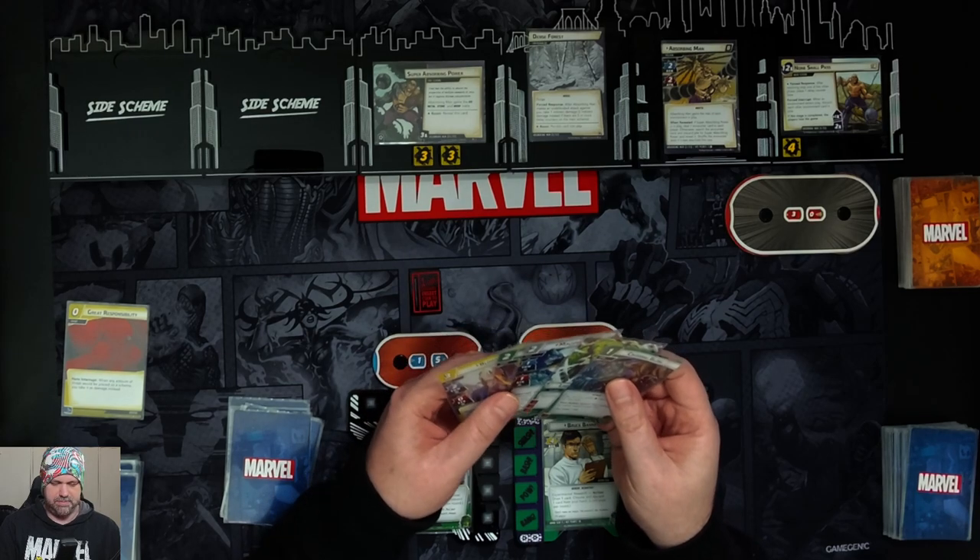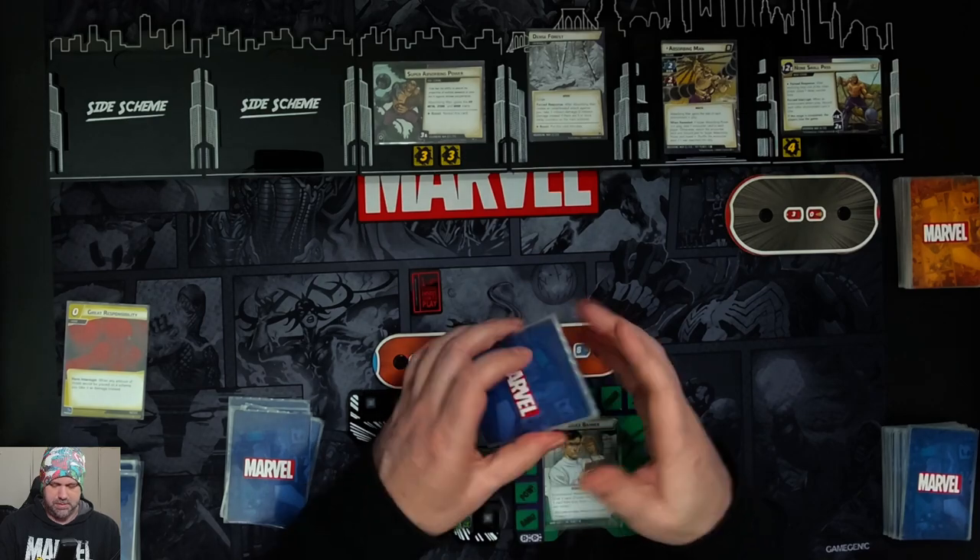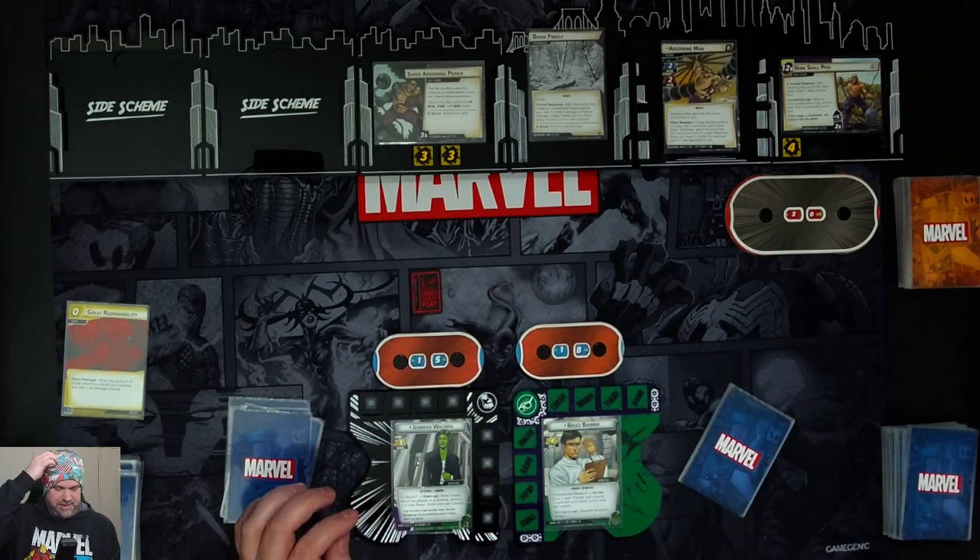I'm going to Mulligan Great Responsibility, keep the rest, and draw one more card — Agent Coulson. For Bruce, I'm just going to hang on to all of these and try to build allies.